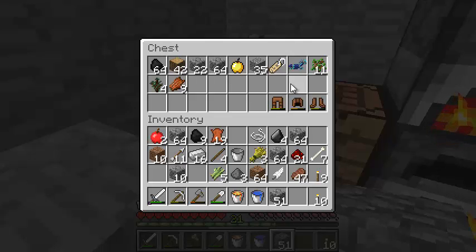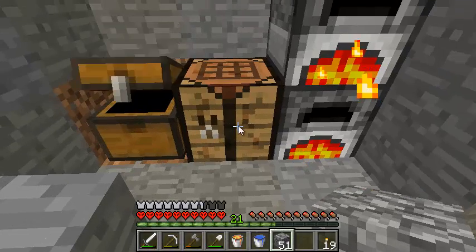Is a saddle craftable? I don't think it is. Horse armour definitely isn't. So we'll go with it's not. But it's a bit annoying because that would make things a lot easier.